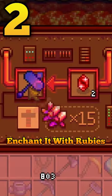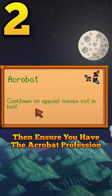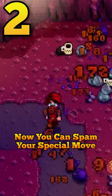Grab a hammer enchanted with rubies and use a prismatic shot until you get the artful enchantment. Then ensure you have the acrobat profession. Now you can spam your special moves so frequently,